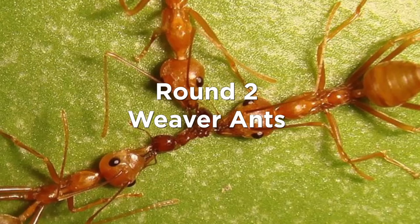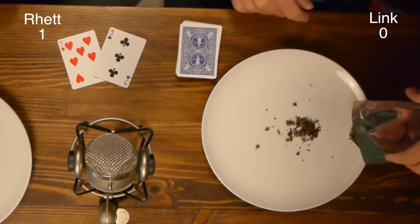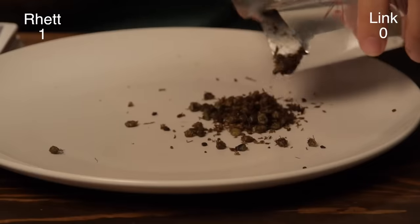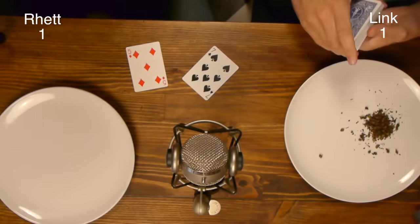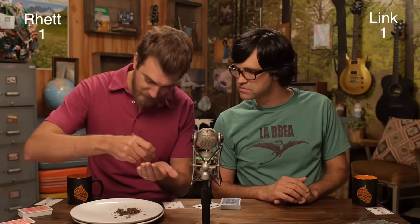Round two: weaver ants. These things have horns coming out of their mouths, dude. Weaver ant workers hunt and kill insects that are potentially harmful — so these are bugs that eat bugs, and we're gonna eat them. The loser has to eat full ants. I've got a five, he got a seven — I gotta eat five ants! I put five heads in first, sprinkle with some ant parts. Mm, it's good. What does it taste like? Cheetos.